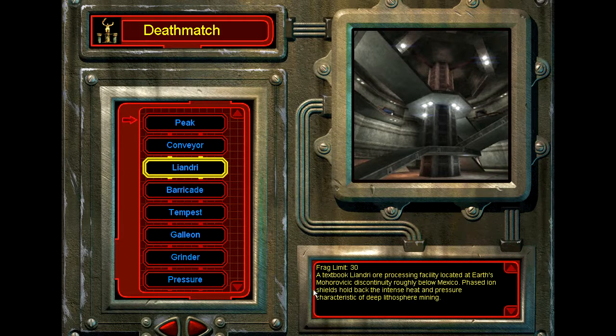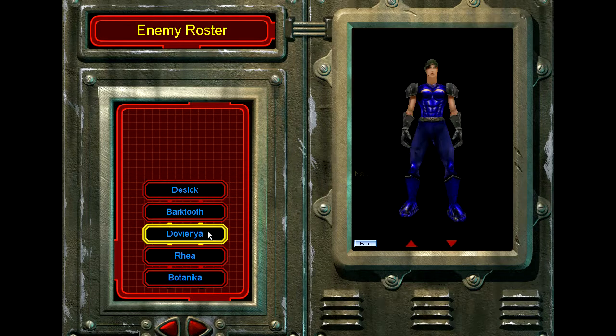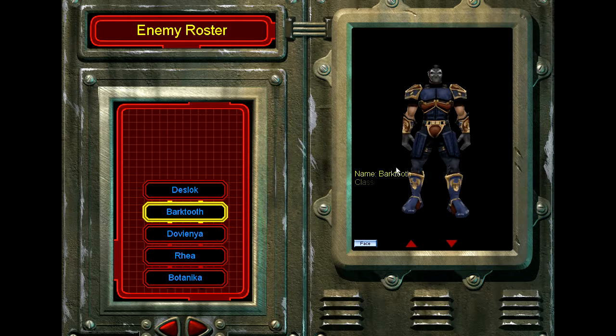They give you a lot of backstory for each map, which is pretty nice. Then once you select the match you want to play, you get to see your opponents — their name, their class, and a description. Anyway, let's go ahead and jump right in.